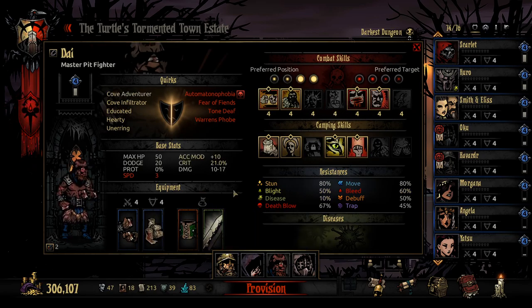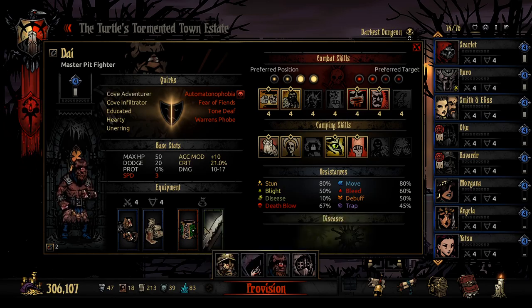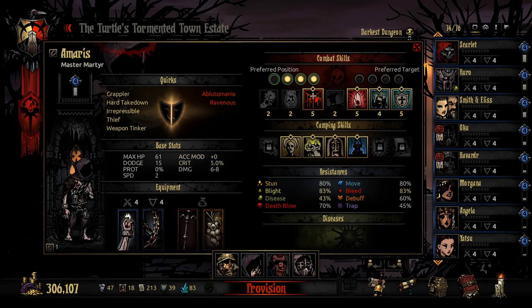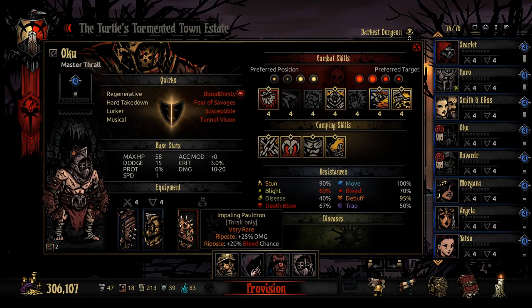In terms of Dai as well, he's got some really nice stress reduction - the Lucky Braces for plus 10% crit chance and scouting chance, and Monster Surprise with the extra stress unfortunately. But then we're going with another 5% crit and plus 100 stress healed on crit, so he should be getting quite a lot of stress healing just off his own crits, which is really nice. Havrad is going with extra damage and Oku's got the Impaling Pauldron.